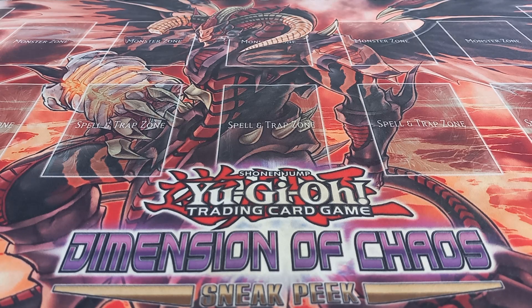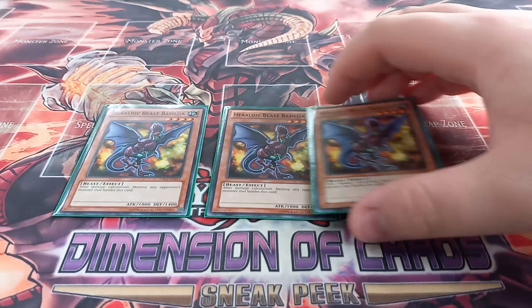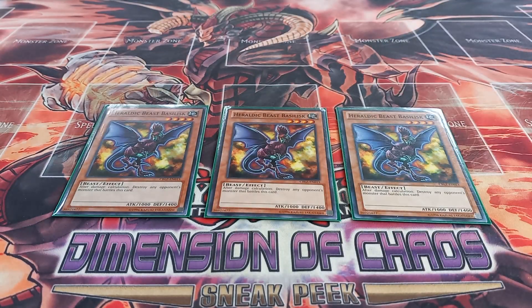This is a 40-card deck — the original version I had built was around 50 cards, but I took about 10 cards out. Starting off with the monsters, I play three copies of Heraldic Beast Basilisk. Basilisk has the effect that whenever it battles a monster, after damage calculation, that monster is destroyed.